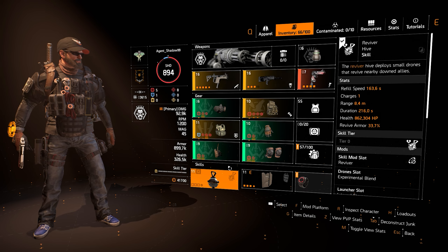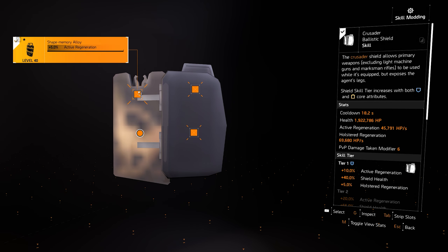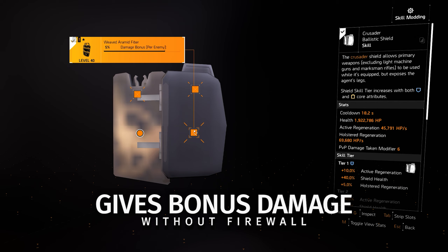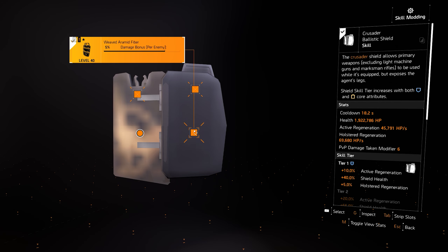For skills I run the Revive Hive and the Crusader Shield, just like any other DPS build. For the shield I run active regeneration and shield health, and for the Revive Hive I run reviver and armor repair — that's what you want on any DPS build. On the shield you can get up to five, six, or seven percent damage bonus per enemy. This is great because with just the Crusader Shield and my mod I'm already getting at least 5% damage per enemy bonus without needing the Firewall spec, whereas the Firewall spec with the Striker Shield can get you 11% per enemy.